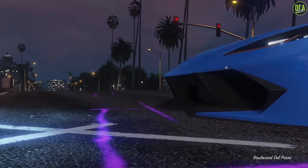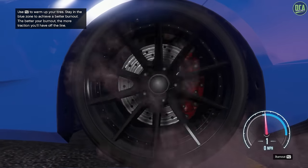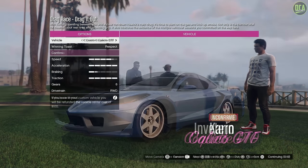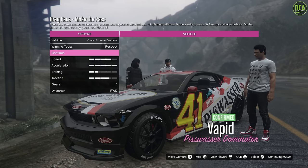From my experience and many others in the community, generally for Sports the best one is going to be the Coquette D10, for Tuner it's going to be the Calico GTF, and for Muscle it's going to be the Pizzwasser Dominator. There are some other cars that are close and competitive, but most of the community agrees these are the best overall picks.